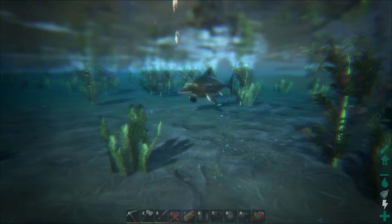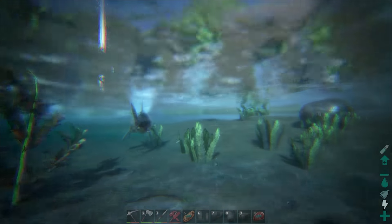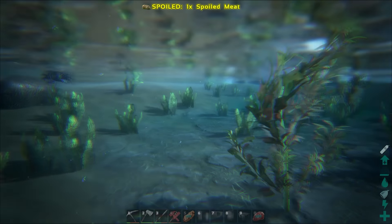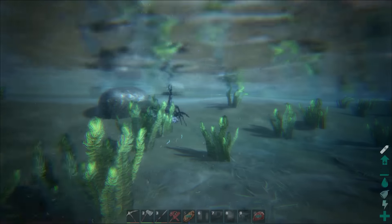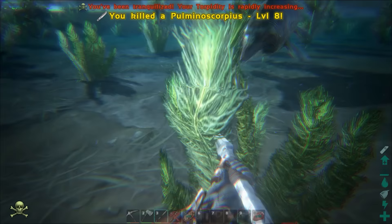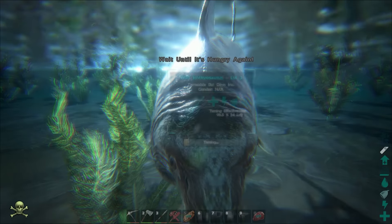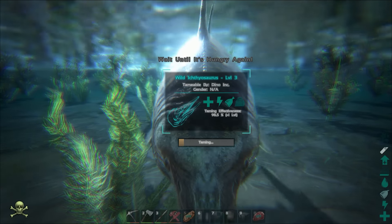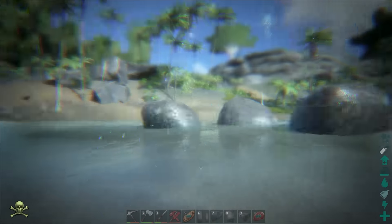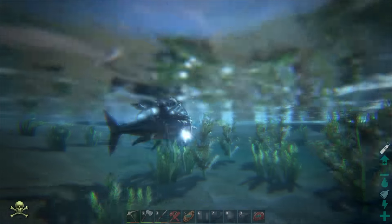The thing with these ones is it's a bit different than what you're used to, simply because you are used to tranquilizing a dinosaur before it can be tamed. These things you can just put meat in your zero slot — the last action bar slot on the bottom right — and then you can just start feeding it. You swim to it, press E, and it will be fed. It's a level three, so that's really good for taming purposes.